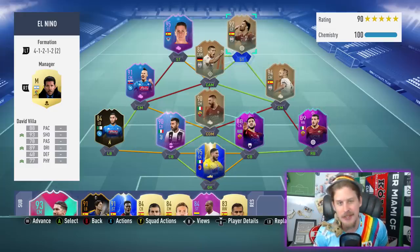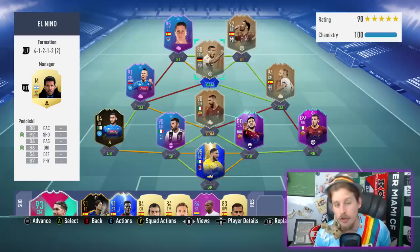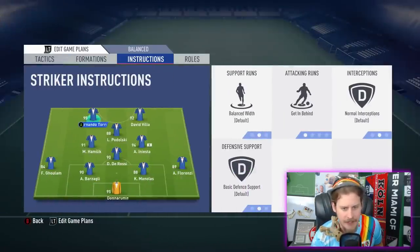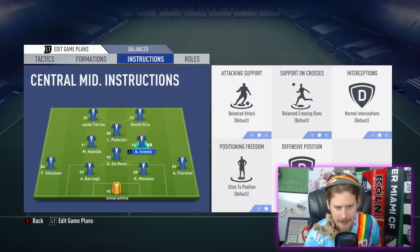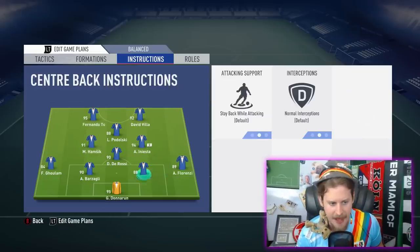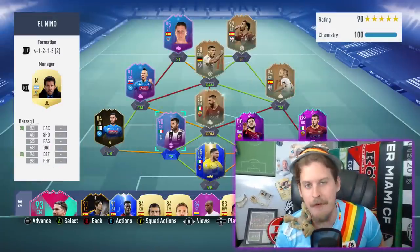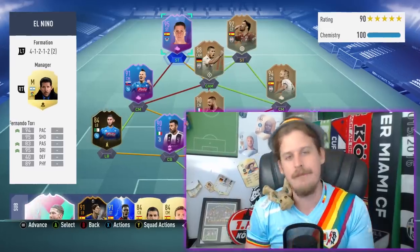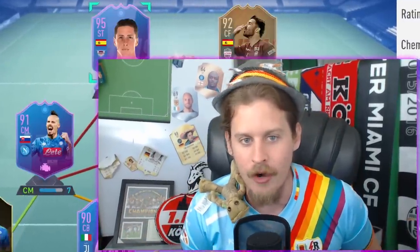We are going to be revisiting a side that we saw just a couple days ago when we got that flashback Andres Iniesta card. He's going to be over there as our RCM. We've got David Villalba up there at right striker. And then Podolsky, who we might actually bring on. Podolsky is going to be on stay forward, Hamsik on balance, De Rossi stay back while attacking, and Iniesta get forward. Florenzi stay back, and Faiz Ghulam as left back so we can get Hamsik on seven chem. If you guys are excited for this episode, hit that like button. He's very, very cheap — way cheaper than his flashback card was. Hit that subscribe button down below if you're new to the channel. Juego numero uno con El Niño Destructo. Vamos!